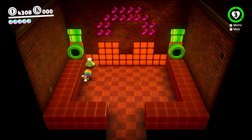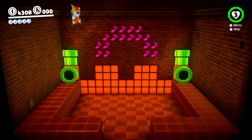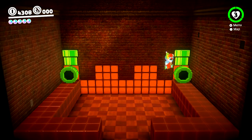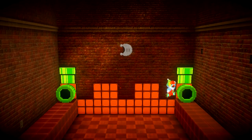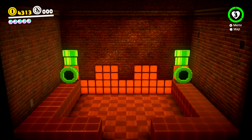Outfits in this game are split into two different categories: those that reference many of Mario's past appearances, and those that are original to the game. First I'll discuss the costumes with actual references, and then I'll briefly mention the Odyssey originals.